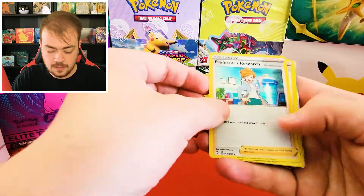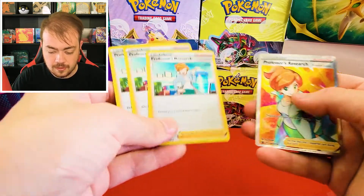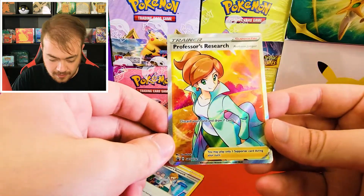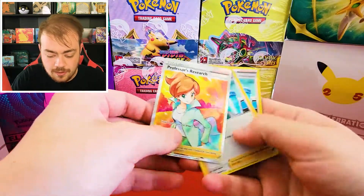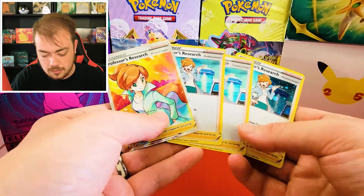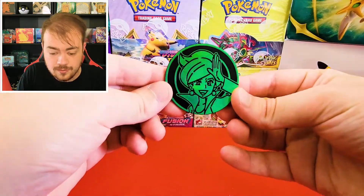Here's the code card. Here's the special Professor's Research — you can see the holo pattern is a little different than normal, and it's Professor Juniper. We have three of those. And then we have the full art special promo Professor's Research — I love the background on that, it's a really pretty sky. With our giveaway at the end of the video, we're going to do five more bonus packs and give away all those cards, including one of these Professor's Research and the full art as well. Here's the coin of Juniper.